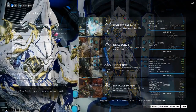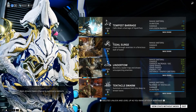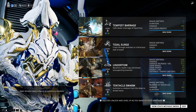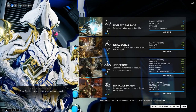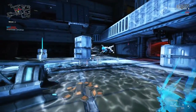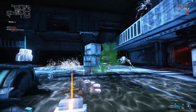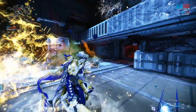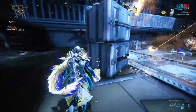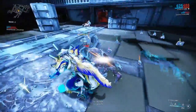Looking at his abilities: Tempest Barrage, his first ability which casts down rain, can now be cast while in Undertow — his number three ability where you become a puddle of water. It will now hit enemies submerged in Undertow, so enemies you pull into your puddle will be affected by what I like to call acid rain. It can also be charged for longer duration, more explosions, and more damage for more energy — so holding down the one button will do a lot more damage over a longer period.